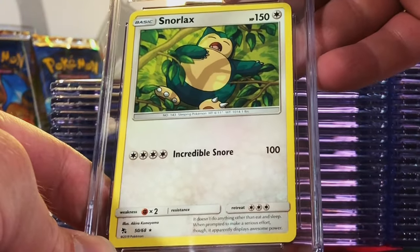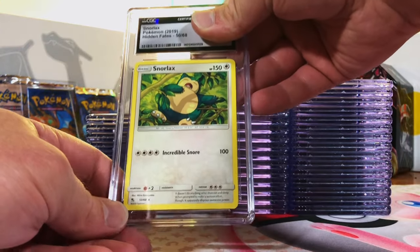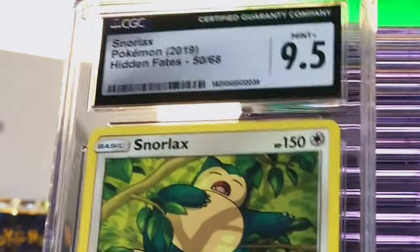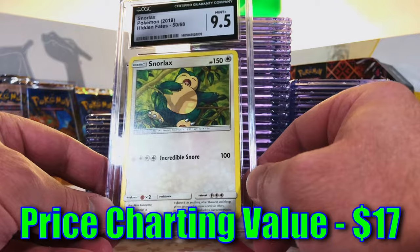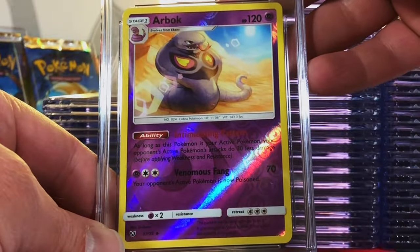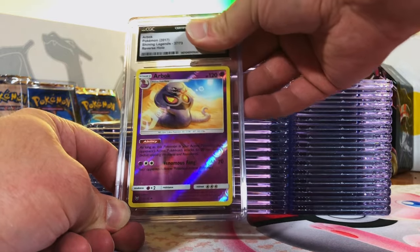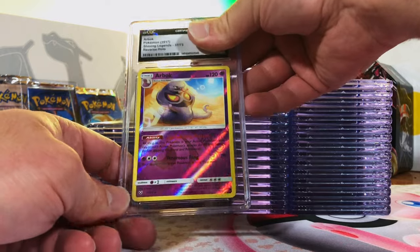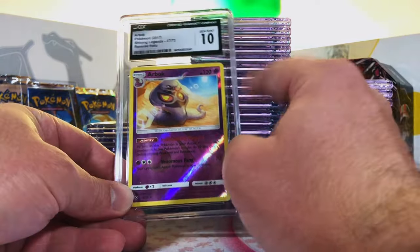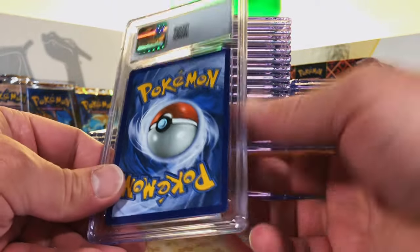Snorlax Non-Holo Rare from Hidden Fates — gotta love a Snorlax. I think this one is a nine. Nine-five! I should have stuck with nine-five. We are killing it. Arbok Reverse Holo from Shining Legends — just had to grade it. It's Shining Legends and it's an original 151. I like Ekans and Arbok — this has gotta be a ten. Yes! That's what I'm talking about! I'm really excited about this one. We just cannot stop — we are scoring big today.